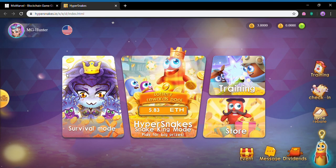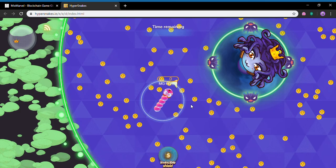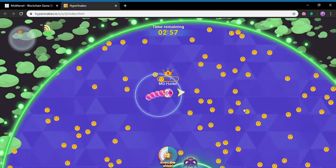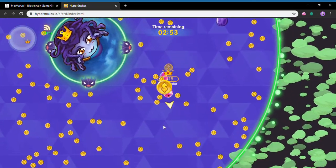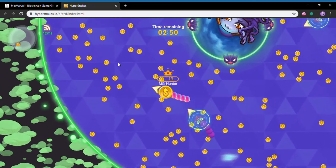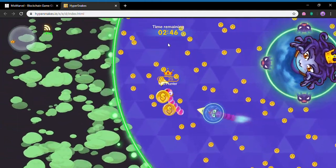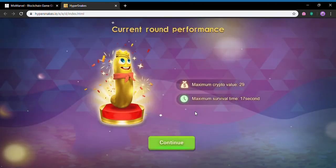That wasn't much. Let's try it again and use another free one, just so you can see that not every time the same thing pops up. There's an egg — those are dangerous, things come out of them. Basically died. That one went even worse: 29 coins, 17 seconds.